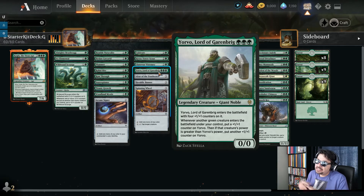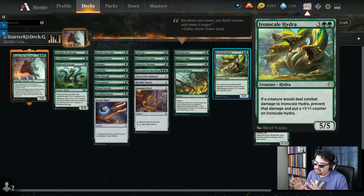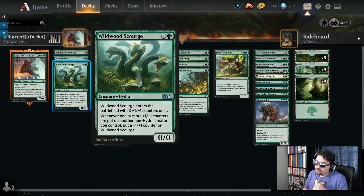More creatures: Yorvo, Lord of Garenbrig — three green mana, enters with four +1/+1 counters, so three mana for a 4/4. Whenever another green creature enters under your control, put a +1/+1 counter on Yorvo; if that creature's power is greater than Yorvo's, put another counter. Bristling Boar — four mana 3/3, cannot be blocked by more than one creature. Iron Scale Hydra — five mana 5/5: if a creature would deal combat damage to the Hydra, prevent that damage and put a +1/+1 counter on it instead. So you attack with a 5/5, the opponent blocks, the damage bounces off and it becomes a 6/6 — and those counters also help your Wildwood Scourge.